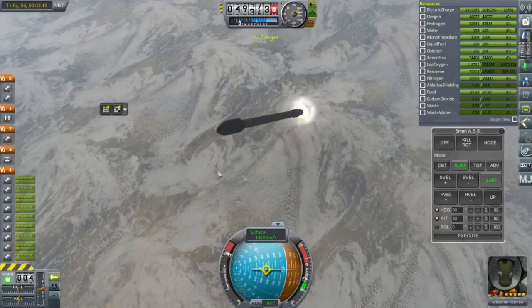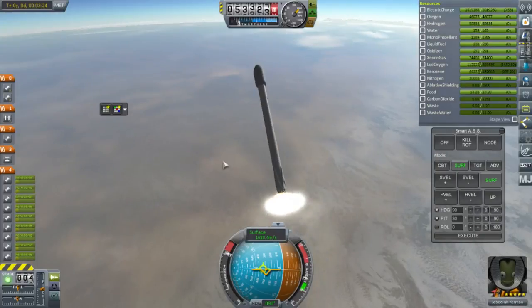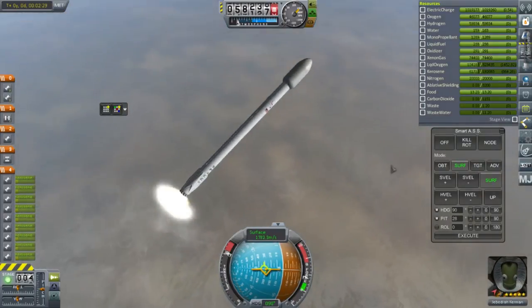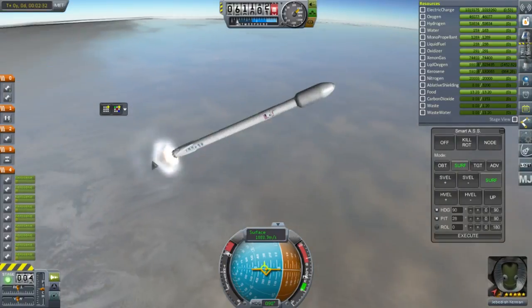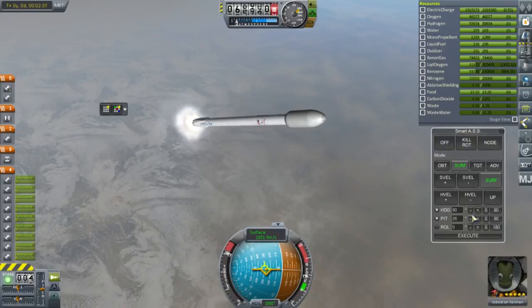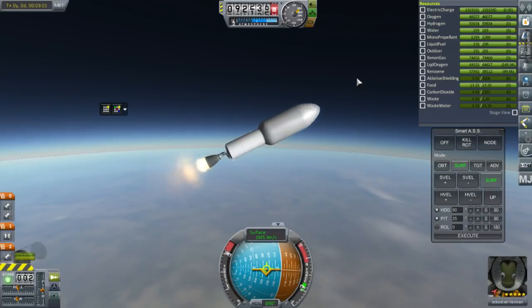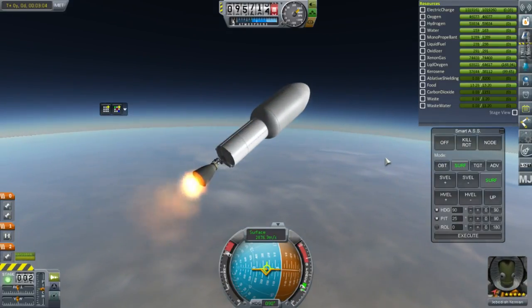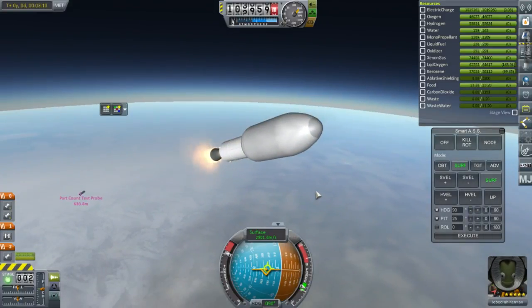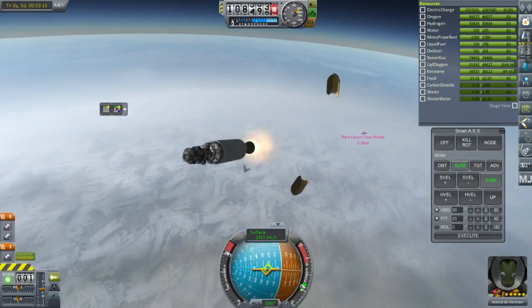I'm probably not doing the EVE configuration right — Environmental Visual Enhancements changed so much from the previous version and that's why RSS Visual Enhancements doesn't work anymore. It almost looks like I've got it reversed: fuzzy textures appearing higher and non-fuzzy textures appearing lower, whereas those should be the global-scale textures. Stage separation and second stage ignition. Fairing separation at 100 kilometers — that worked very nicely, certainly better than the 64-bit workaround in 1.0.5 where it didn't work at all.